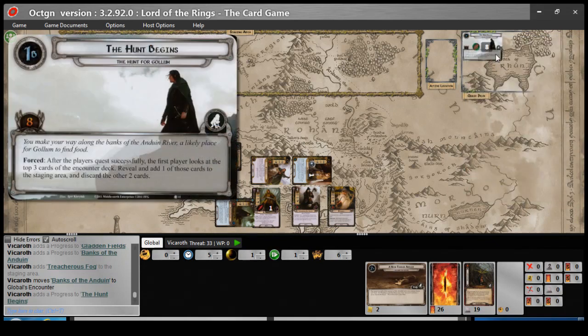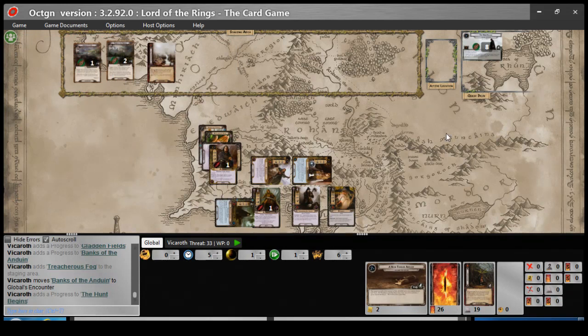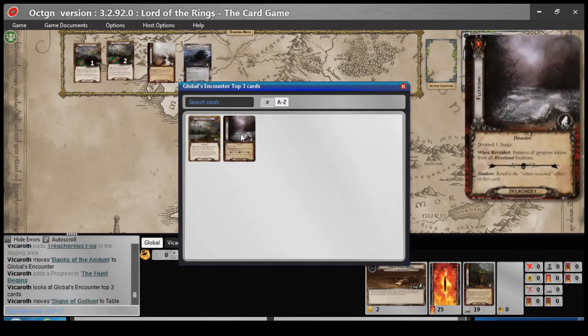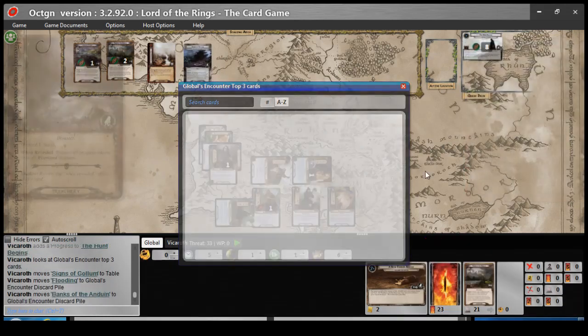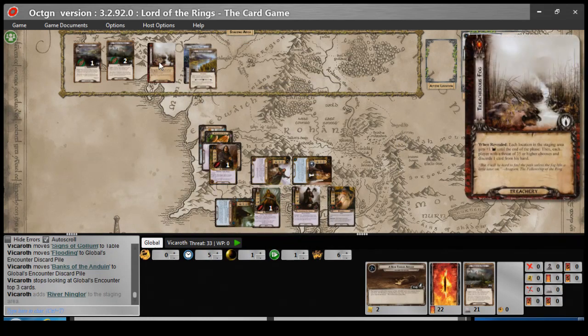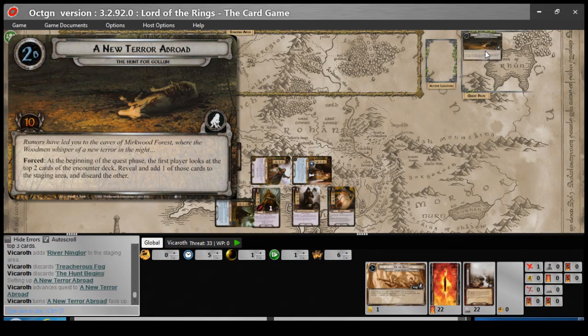Let's look at the top three cards. It's a clue! I'll be taking that clue and putting it out there. The twos can go away. With that it's guarded, so a card won't come out on top of it — that'll be attached to that. Go to the next part. 'The wood is filled with the rumor of him — dreadful tales among beasts and birds. The woodman said there will be some new terror abroad, a ghost that drank blood.' Rumors have led you to the eaves of the Mirkwood Forest, where the woodsmen whisper of a new terror of the night.